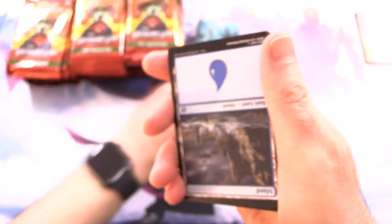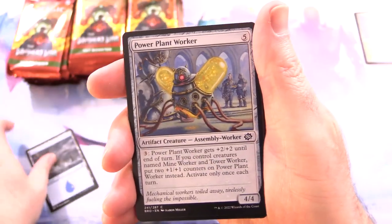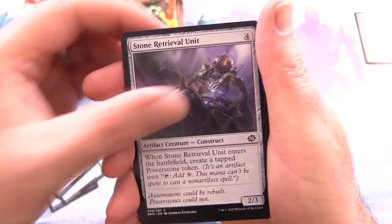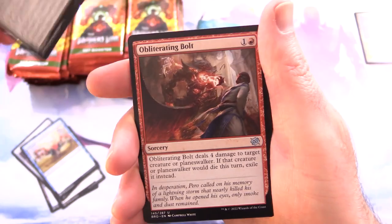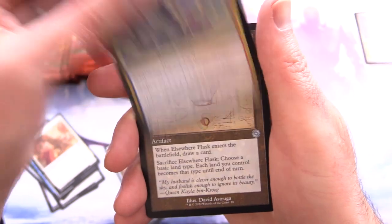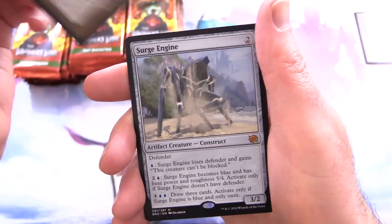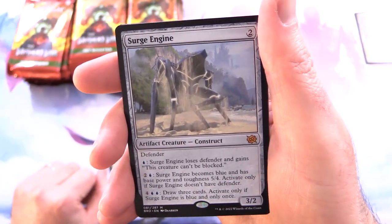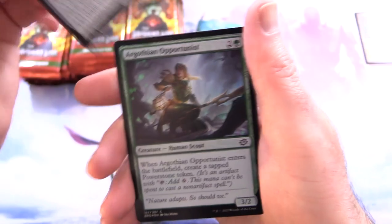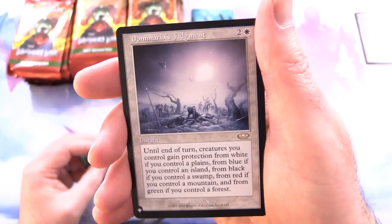There is the art card. Let's have a quick look. We have an Island, Power Plant Worker, Mine Worker, Stone Retrieval Unit, Might Stones Animation, Survivor of Corlys, Obliterating Bolt, Yoshin Frontliner, Third Path Iconoclast, and Elsewhere Flask. We have artifacts and a mythic right off the bat — Surge Engine. Foil Argothian Opportunist, and Dominaria's Judgment from the list.